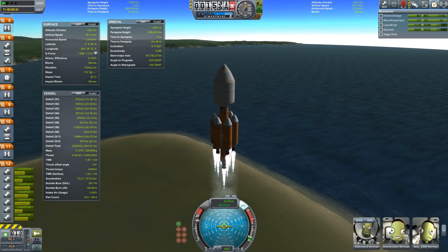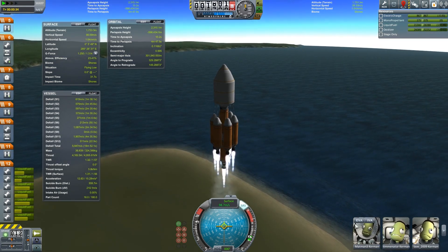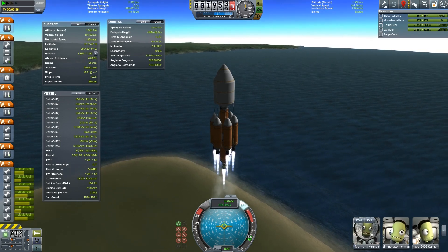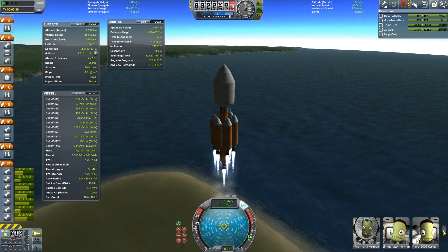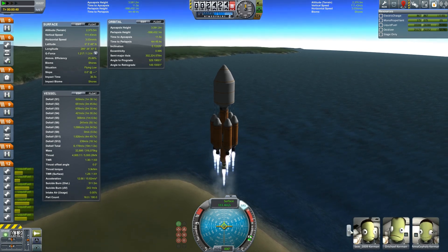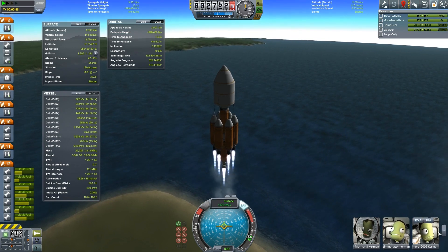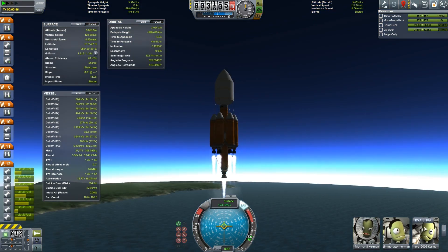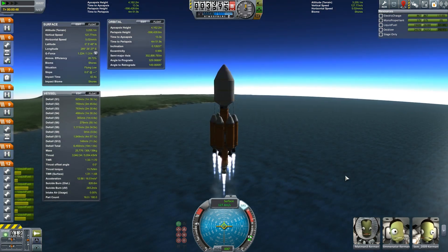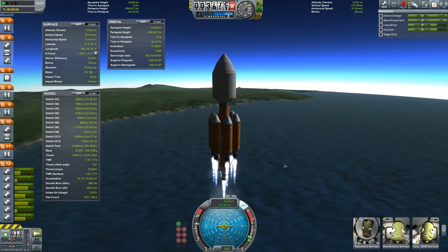Matmin the pilot is having a good time — he's stressing, biting his lip, like 'this is a good launch, am I doing good?' Yeah, you're doing fine Matmin, don't worry about it. The scientists and engineers? Oh, they're happy as clams. They're like 'we're going to Dres, we're going to learn new things.' This is not a return vehicle — this is meant just as a base for Dres. Hopefully they have fun out there.